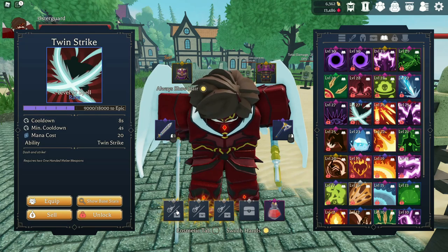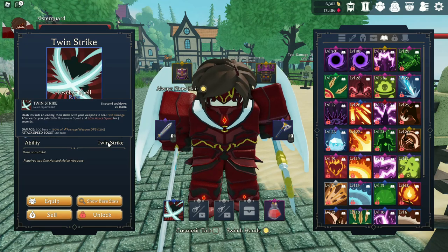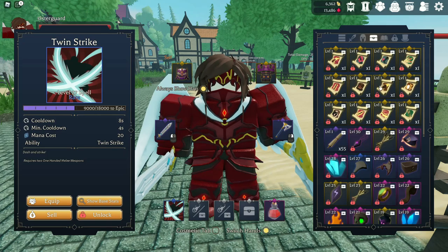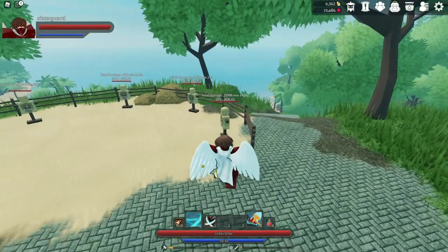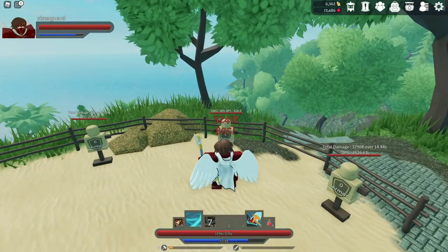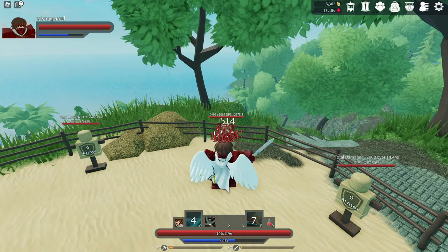The last thing I want to talk about with these builds is the new ability Twin Strike. This is a brand new ability that's just come out. Basically, you dash towards your enemy and strike with your weapons — that's how much damage I deal — and then you gain movement speed and attack speed for three seconds. Let's go ahead and equip some other stuff to show you what that looks like with the gear I have. There are the stats on it — it's going to do 1,800 damage when I lunge. Let's go ahead and check the DPS. These guys don't have any armor. It's actually not that bad at all.